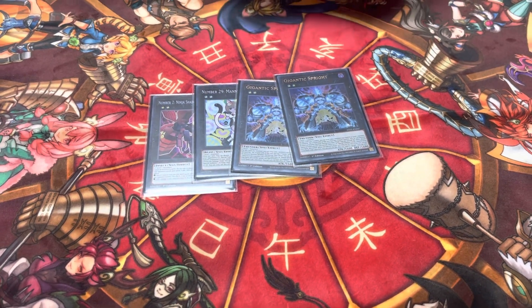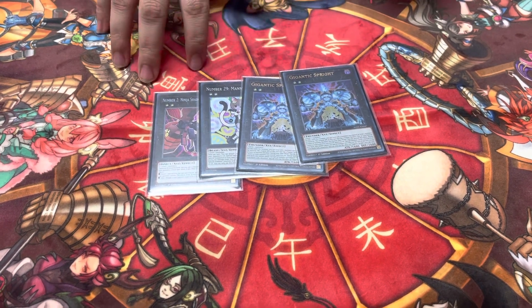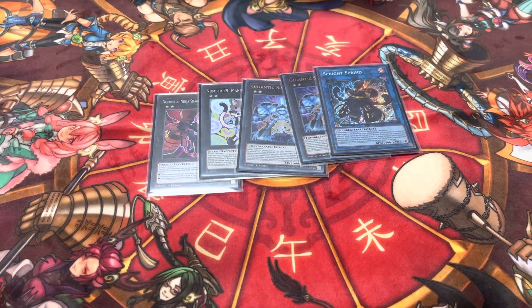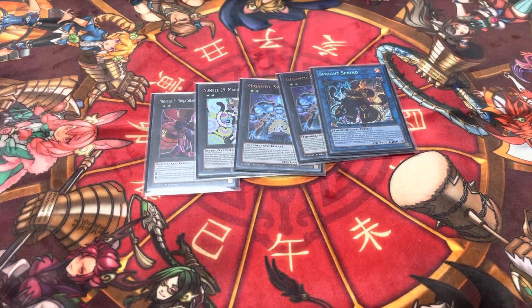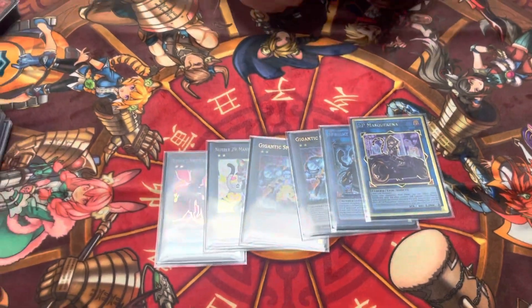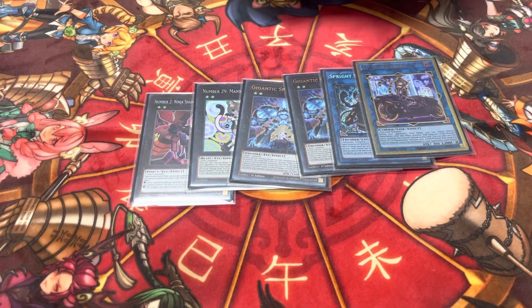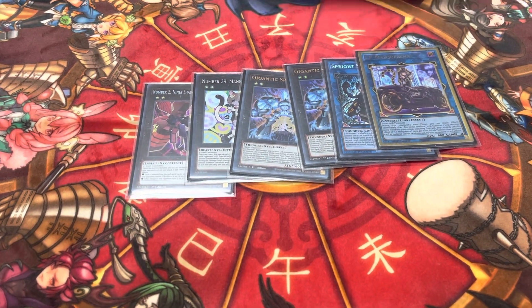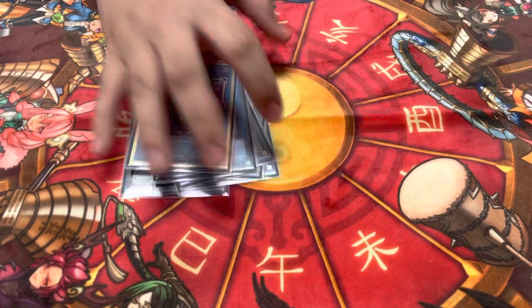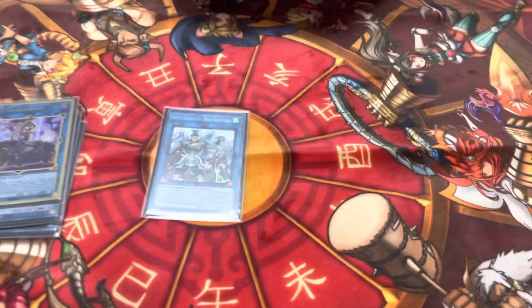Two Gigantic — best card in the deck; gets you access to all of your plays no matter what side of the engine you draw. One Spright Elf — use this to send Kit, combo starter. IP Masquerena — rarely make this going first but it comes in handy for certain plays.